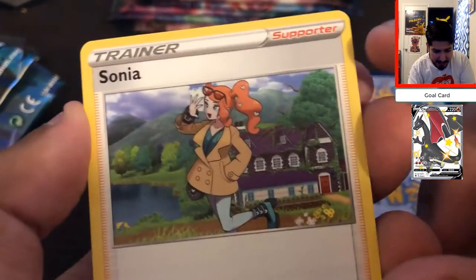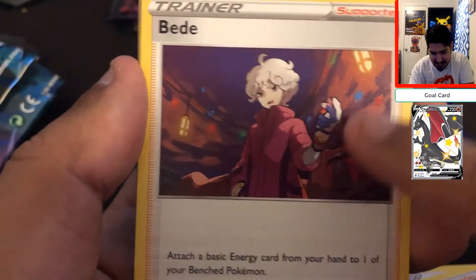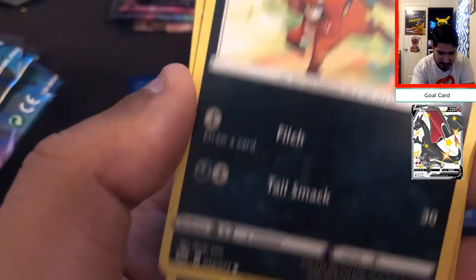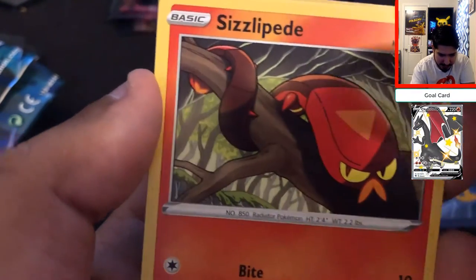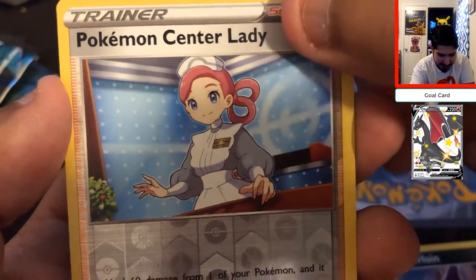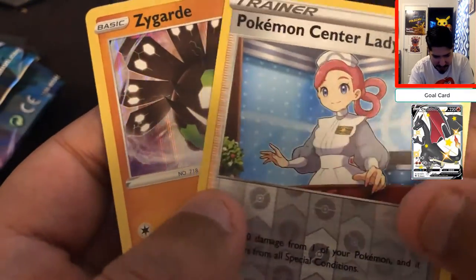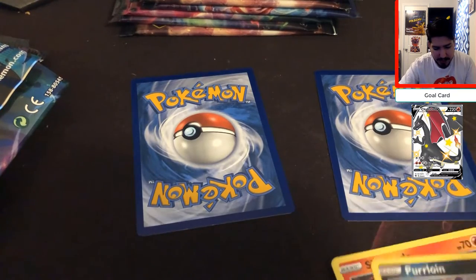We got Sonia — I think Sonia was very awesome in Sword and Shield, I like her story arc. Kabu — for those who probably got Sword and Shield for Christmas, you're not gonna like him but you'll end up liking him. He has a killer soundtrack, hands down. Nickit — another one of my favorite Pokémon — I'm putting that to the side. Rolly Coly, Sizzlepede, Pearl Lion, Pokémon Center Lady looking all snazzy, and we pulled a Psyguard. Not bad.